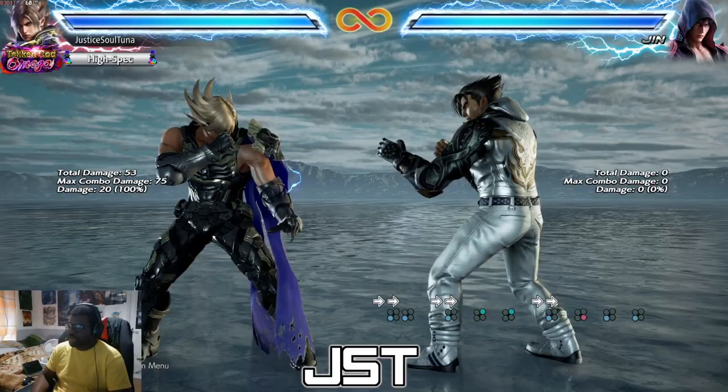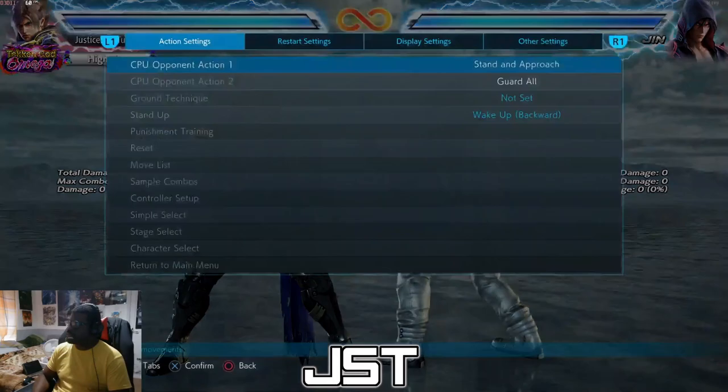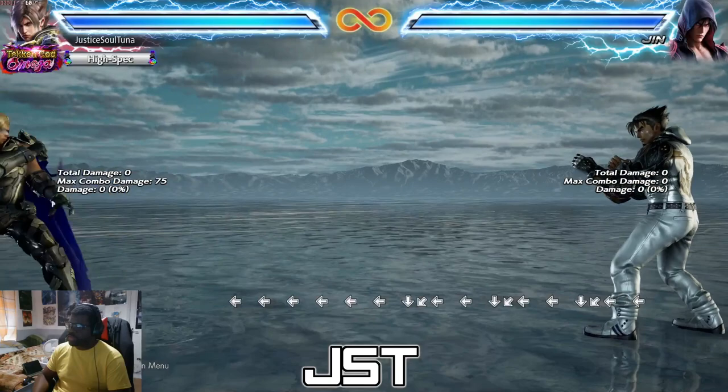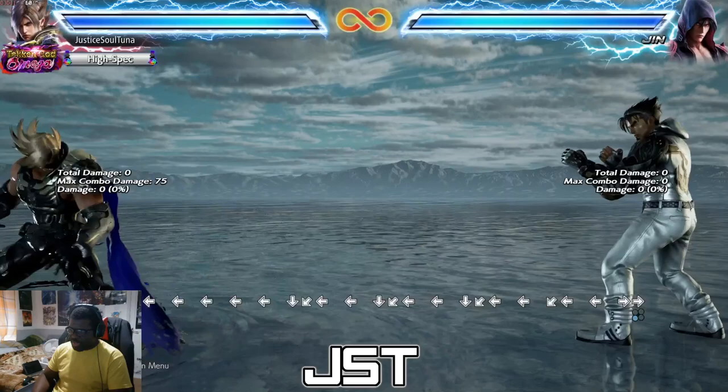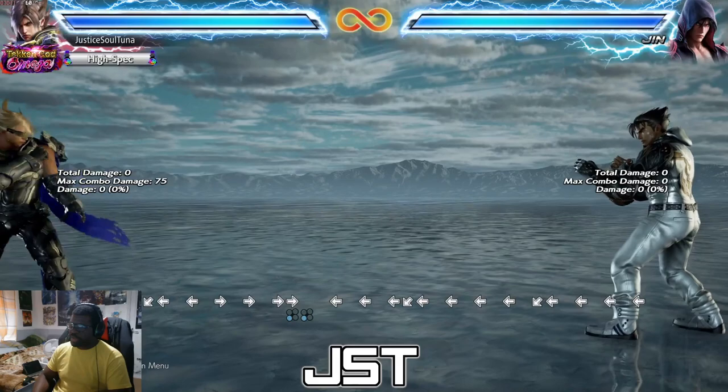In advanced combos we do what's called while running DEN. I'm going to make him stand here so you can see this with my inputs on. Normally when you do forward 3 you get dynamic entry. If you do forward forward 3 you get his dashing kick. If you do triple forward 3 you get while running kick. That all makes sense.